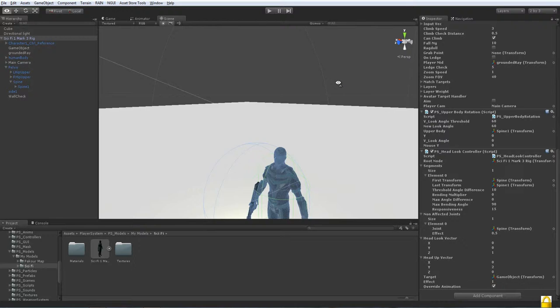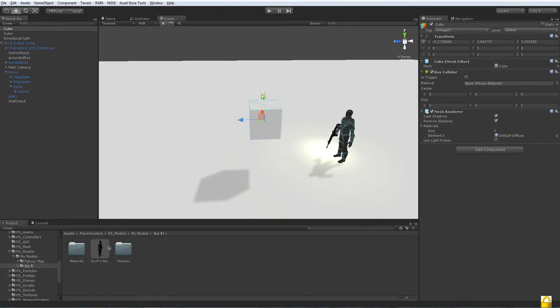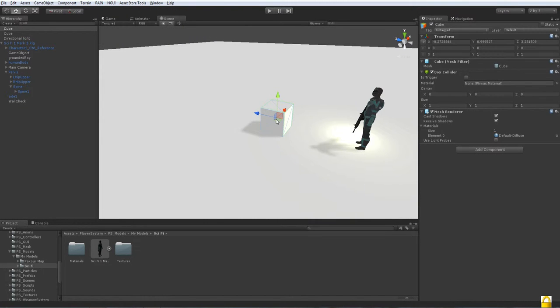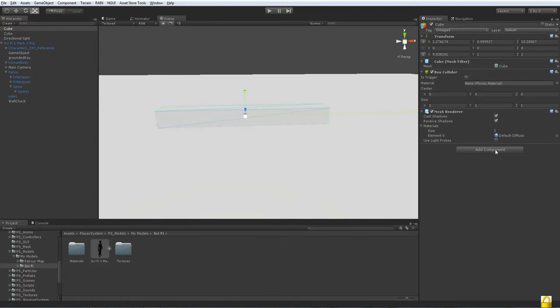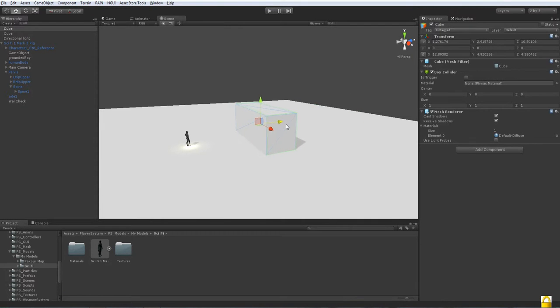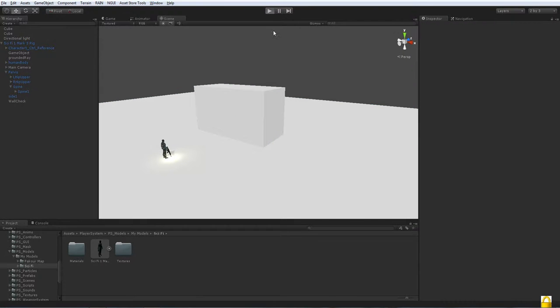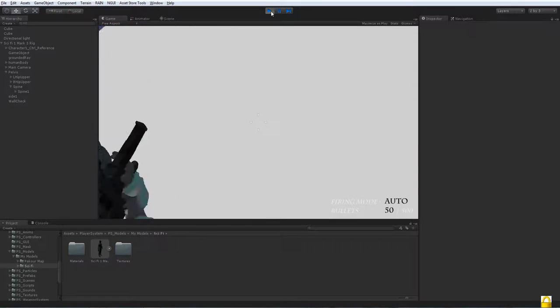Now let's get started. The first thing we're going to do is create a cube — this cube is going to be the object which we're going to climb up. I'll scale it up to roughly how big you think your character should be able to climb. My character should climb an object about this size — something pretty big that isn't easily climbable by just jumping.